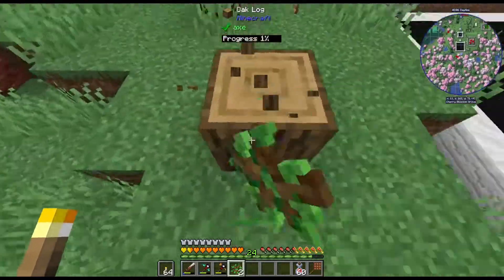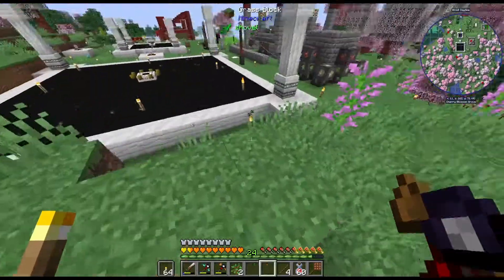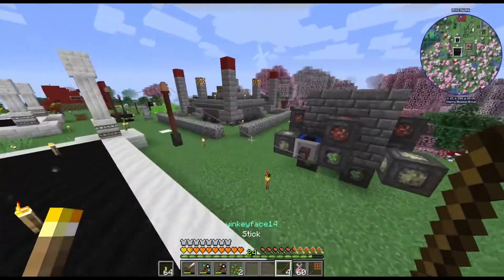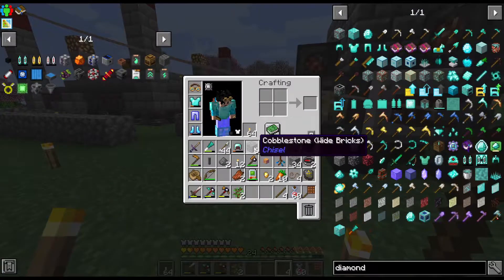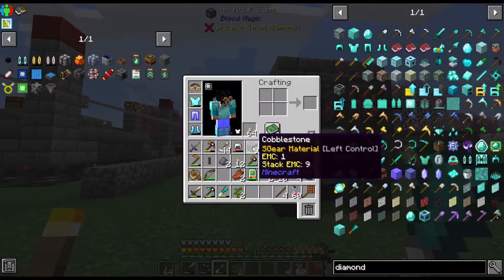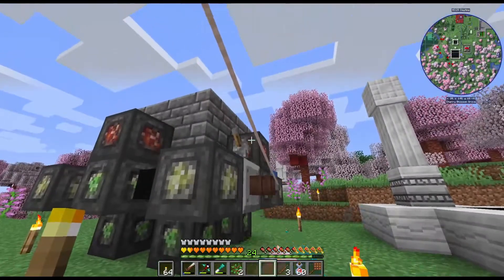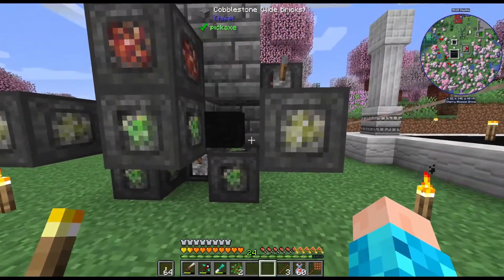So in theory we need a stick and a pickaxe — let me grab some sticks. Right here, ta-da. We got one log — let's grab this. We got the log, and then we need a cobblestone. And also this — let's go. Then we just need this and this, gonna put that guy, then we're gonna activate it.